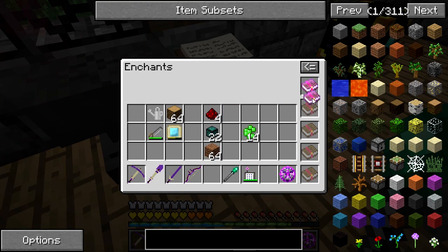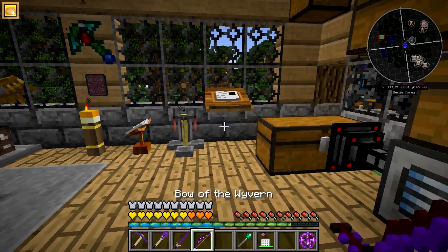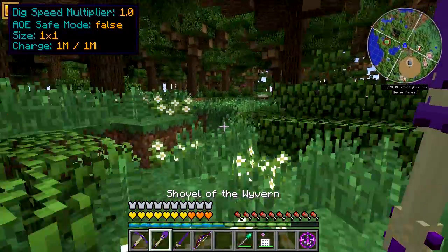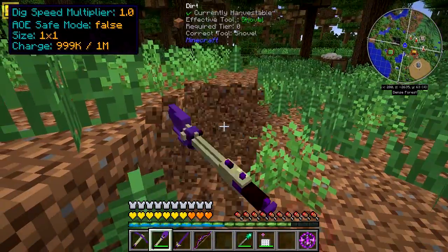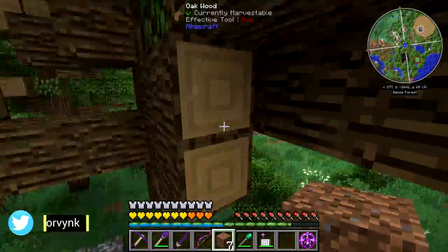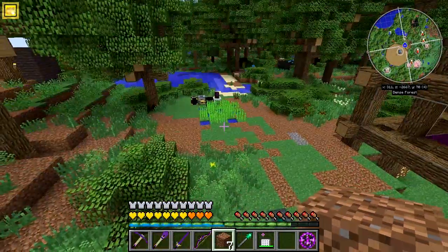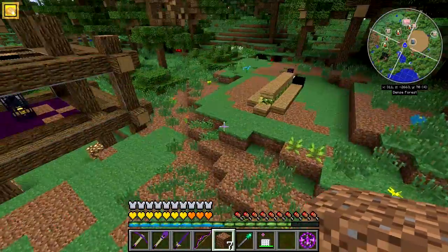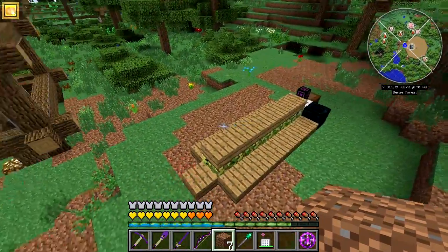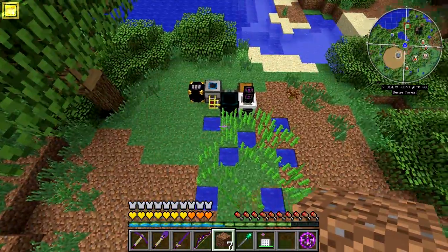Now we go to the inventory — I've already got soulbound on the shovel but let's make that efficiency 5 as well. Let's go test it out. Oh yeah, that's much better — that is much better. Very nice! Two small projects but they're going to help us out a lot in the long run.